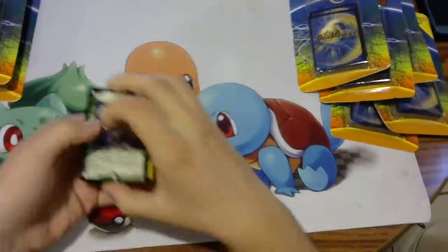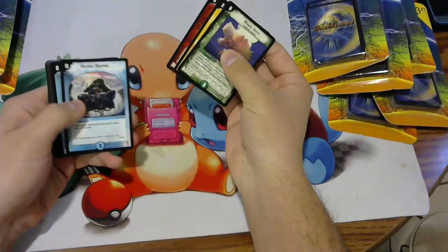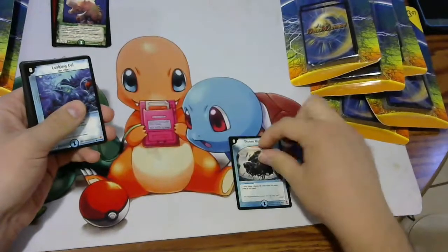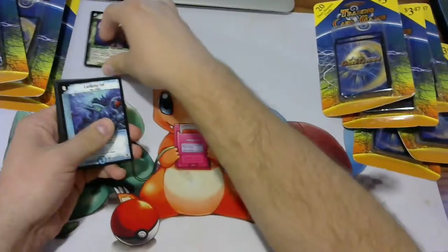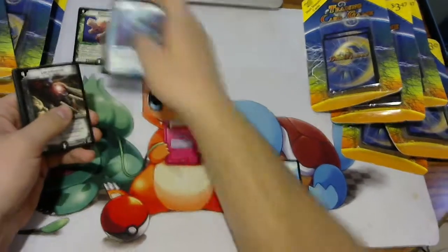The first set we have is set 5. We got a Divine Riptide, and no foil for that one. We'll put our rares over here and our sets over here.